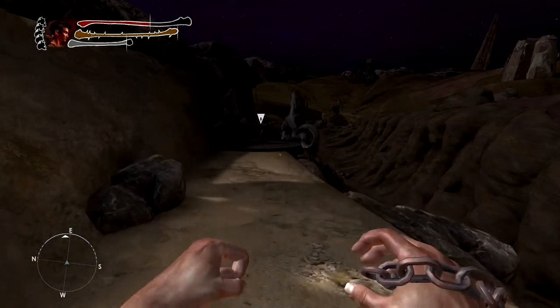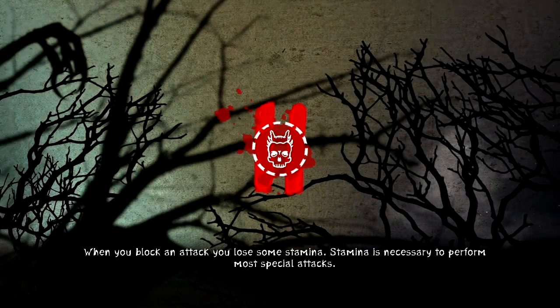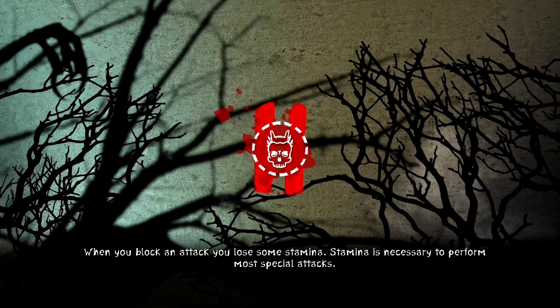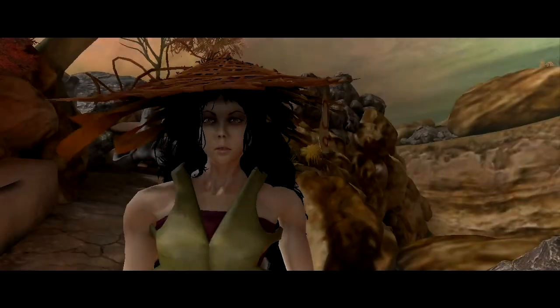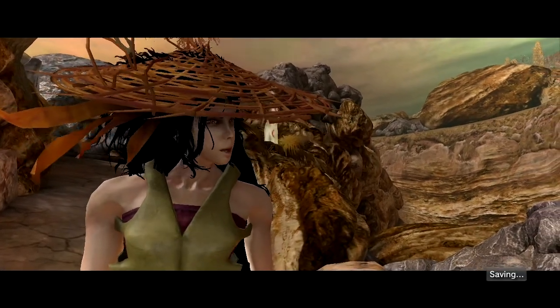Once you run out of stamina the screen turns all white and you become slower — you're kind of just dazed. But once it comes back it goes to normal. In battle you have to watch out and not just spam your attacks; you need to space them out so you don't run out of stamina, attack a bit, then step back and wait for stamina to rebuild.